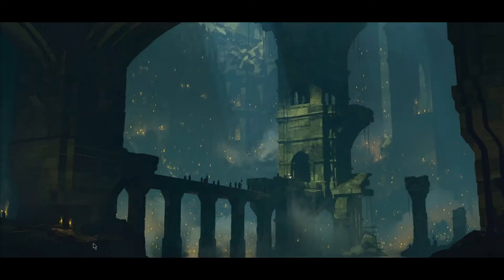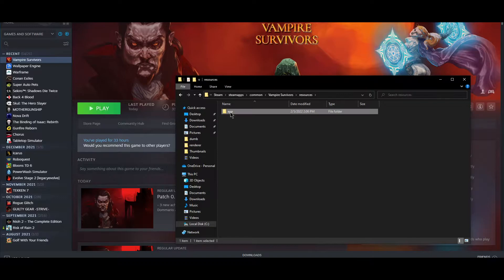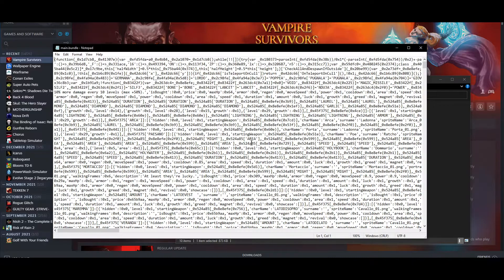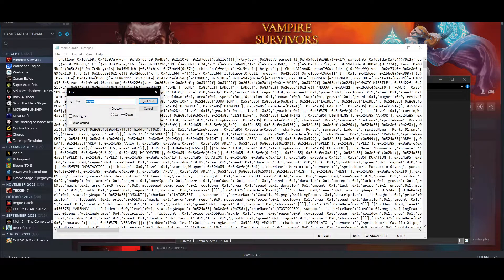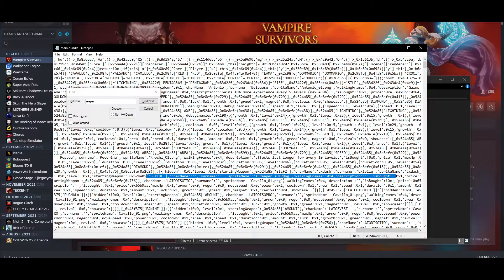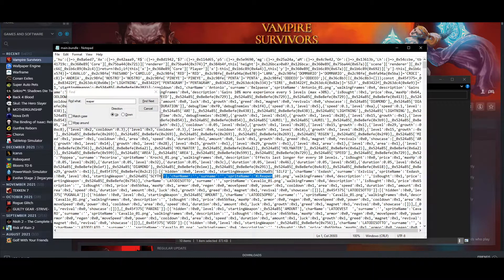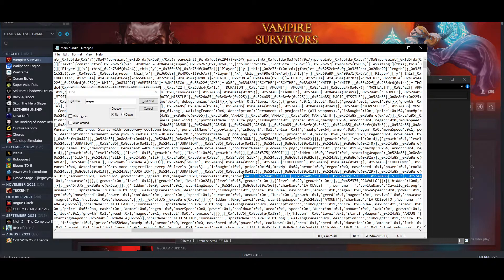So if I close the game and go back to Steam — manage, local files, resources, app, webpack, renderer, main bundle, edit — Ctrl+F 'Reaper', still highlighted, hit Find Next. And there it is — I can go back and find it again. Okay, it's right there.